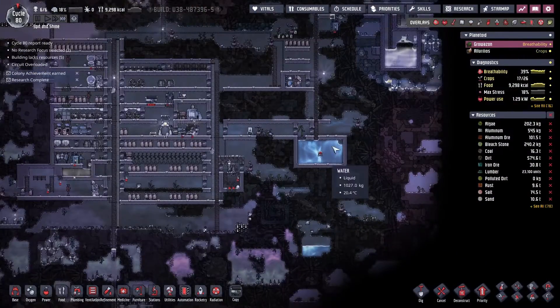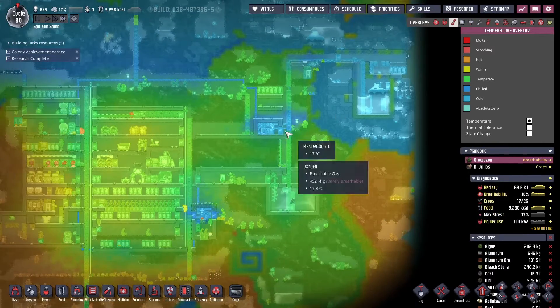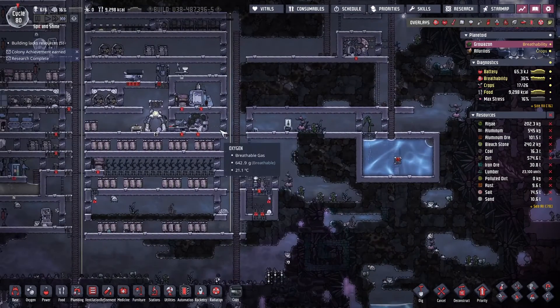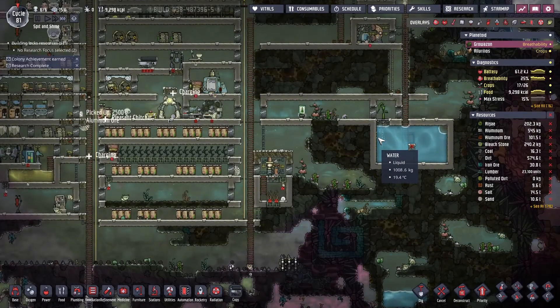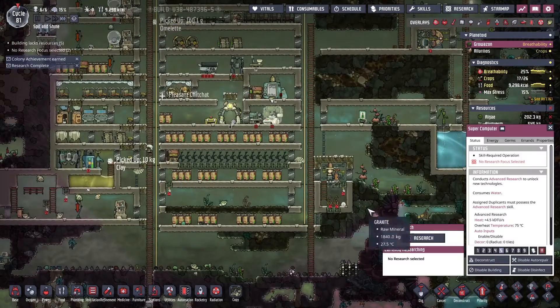Base temperature is looking pretty good thanks to our minus 10 degree brine that we've got circulating through the base, and our water reservoir is pretty full, so I want to go ahead and keep the research going so that we keep using up some of that water. But we definitely need to do something about our power because we're running out of power every night cycle.